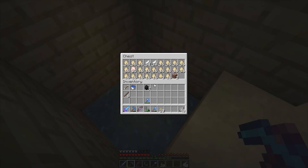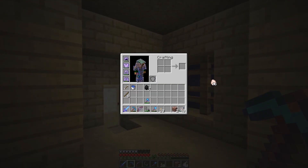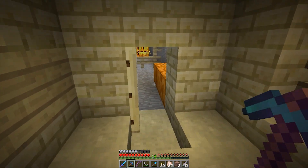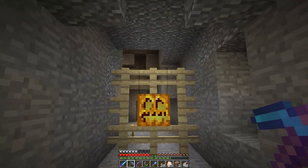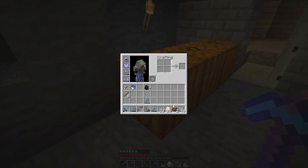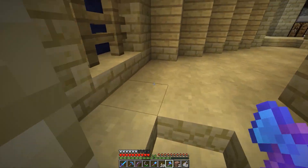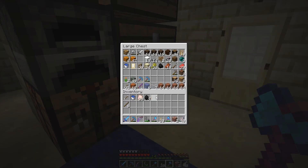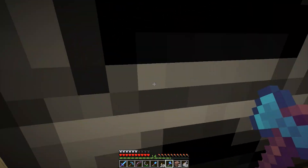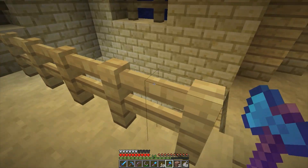I went ahead and made myself a little chicken farm — or egg farm. I've got plenty of eggs now if I ever need to make more chickens. I closed off the mine shaft down here; I mined everything I wanted out of it and this is a cool way to block it off. I'm going to harvest these pumpkins since they're ready — I'm going to be using a lot of those for jack-o'-lanterns in the garden area upstairs.